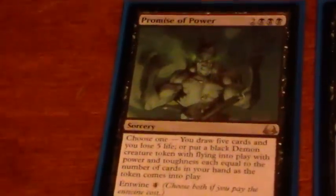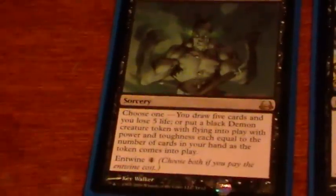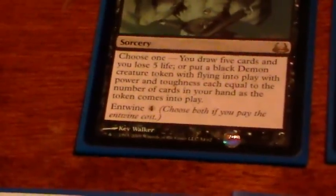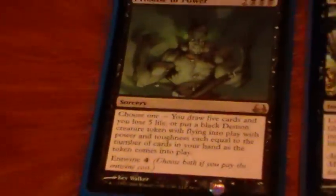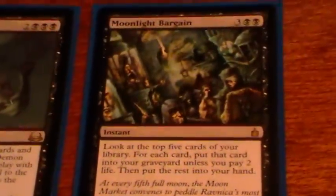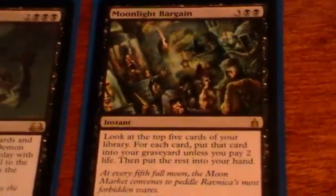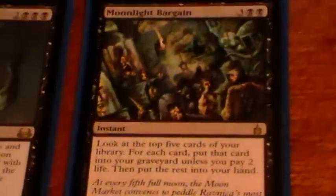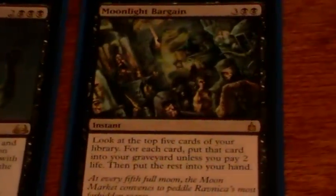Promise of Power is the big one. For five mana you get five cards and lose five life — about as efficient as it gets, aside from Necropotence. The fact that you can entwine to get a big demon is handy as well. Moonlight Bargain is the most recent addition to my deck; I'm just trying this one out. Basically it's a worse Promise of Power — ten life will give you five cards — but it is an instant, so that's good. We'll see how it goes; I think it looks okay.